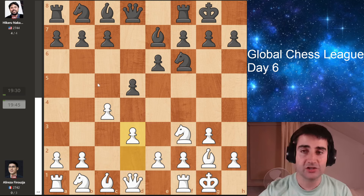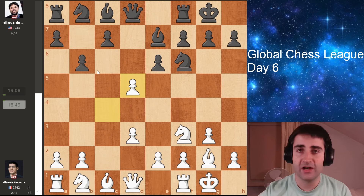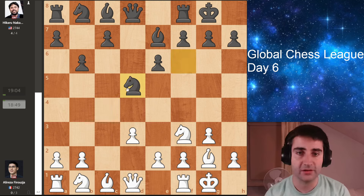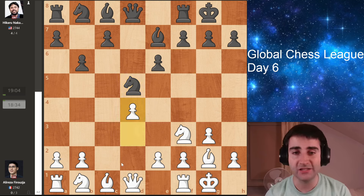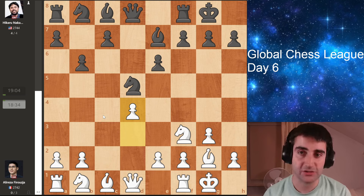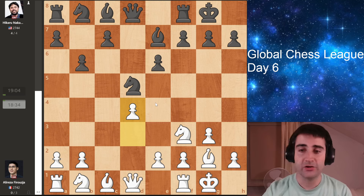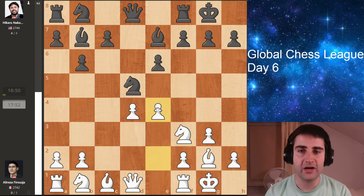Hikaru goes for a very solid pawn to b6, aiming to go for a setup with bishop to b7. Firouzja takes on d5 and Hikaru recaptures with the knight. A little bit surprisingly, Firouzja plays d4 — so he's lost the moves d3 and d4. But by doing so, he has denied Hikaru some of his options. White still has chances for an advantage, as he wants to go e4 quickly and build a big center. So bishop e7, and here Firouzja goes e4 right away.